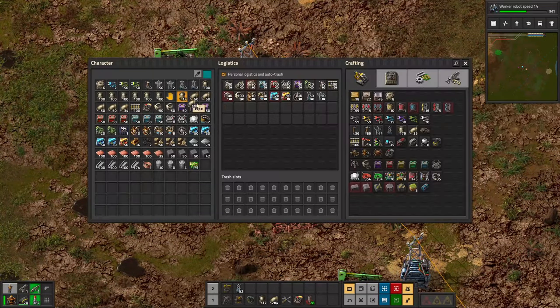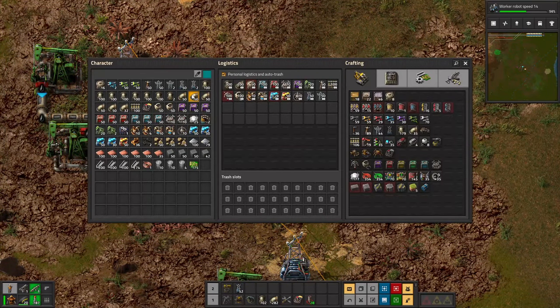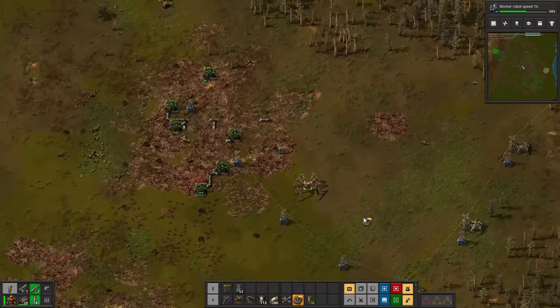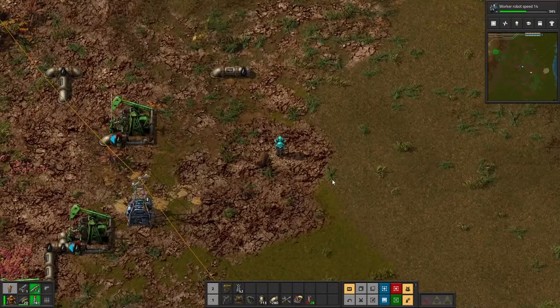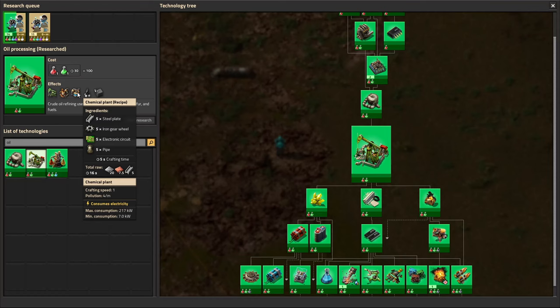I'm going to hook this up and connect all of our oil, running it underground. Now that we've done that, while researching oil processing we also researched a couple of new buildings: the oil refinery and the chemical plant.